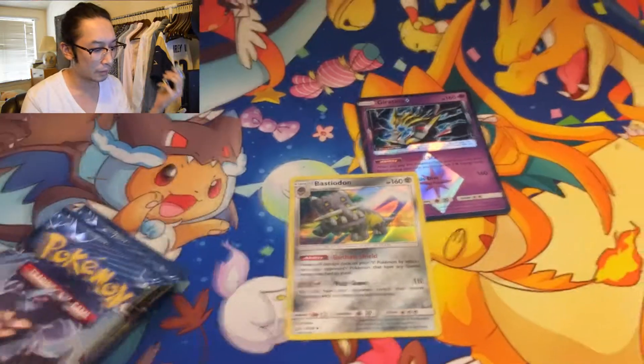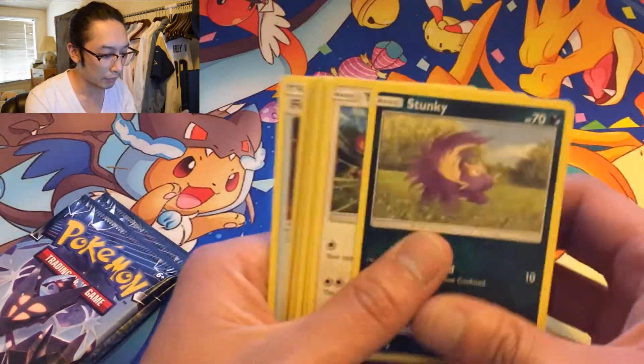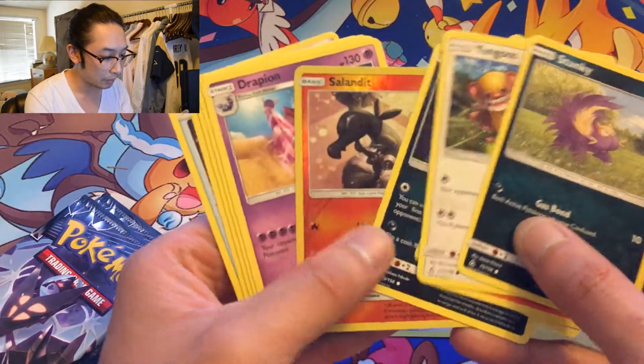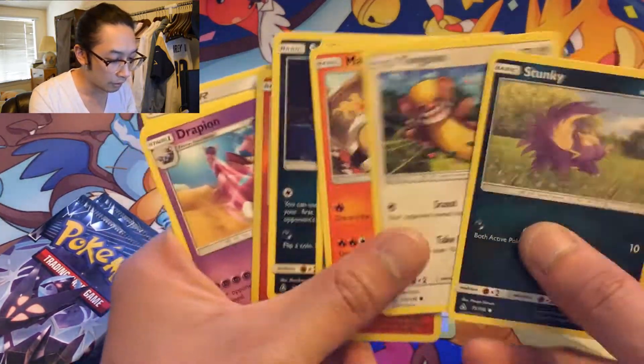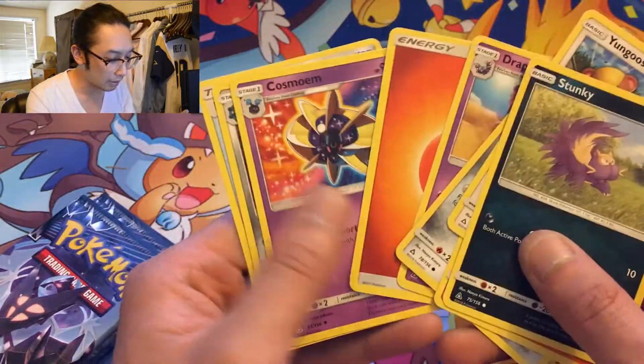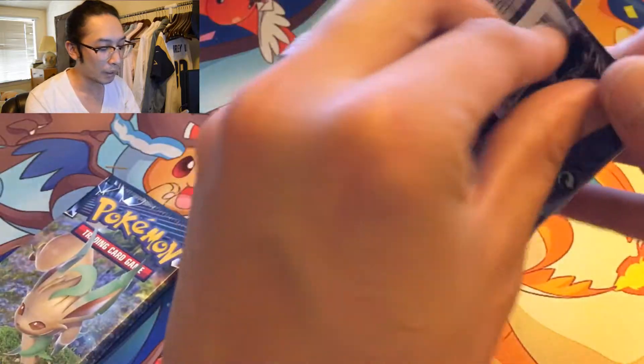Sorry for tilting the camera. Twenty percent left — prism, prism, prism, prism... Saladits. Reverse holo Cynthia? Cynthia? Any Cynthias? No Cynthias. Okay, this was definitely a dud. Three more packs.